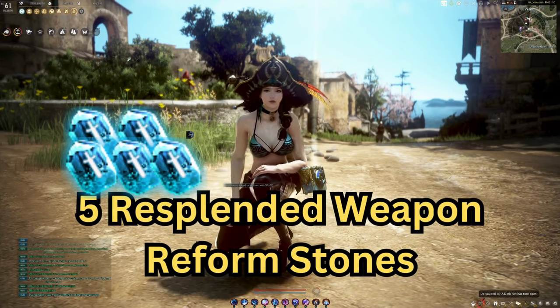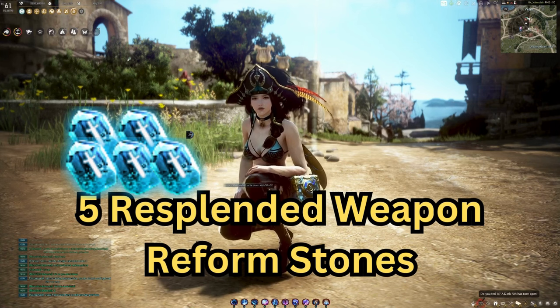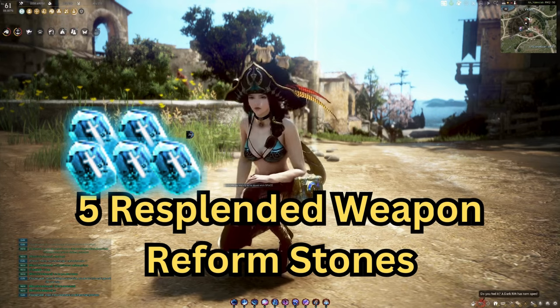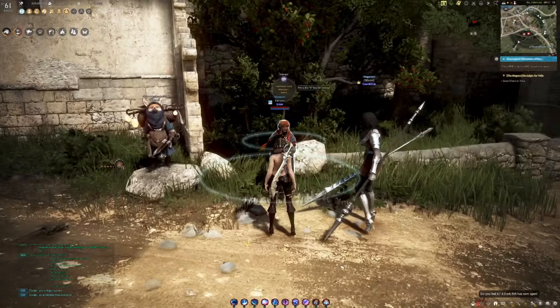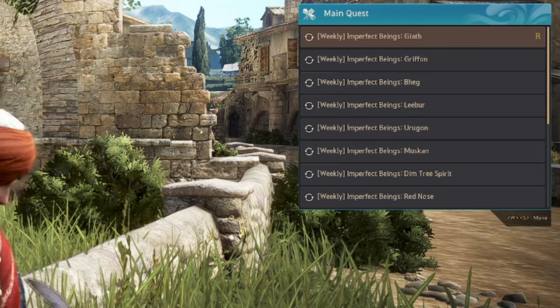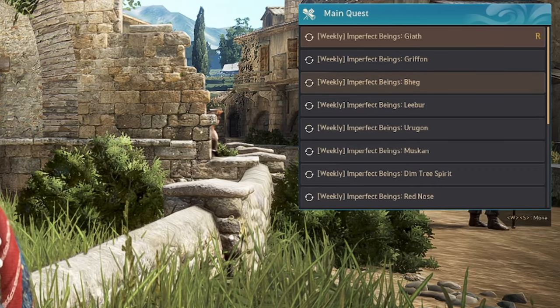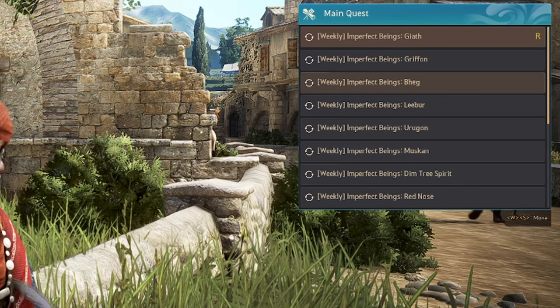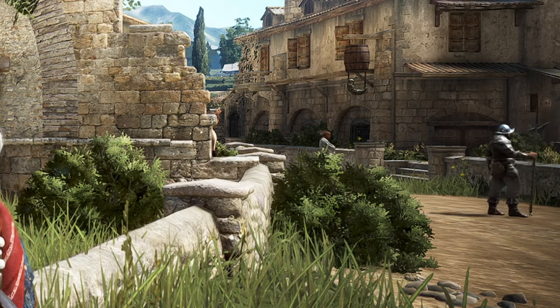These stones are the material you need to enchant your gear all the way to PEN. They are very easy to get, so I'll try to simplify the method as much as possible. First, talk to Jatina to get a weekly quest for the piece of armour or weapon you wish to enchant to PEN. For example, my chosen piece is Begg's Glove, so I pick this one. Pick the quest that corresponds to the gear you wish to get to PEN.